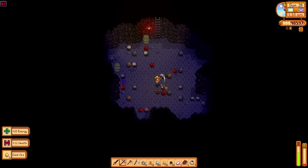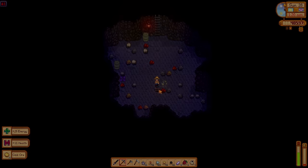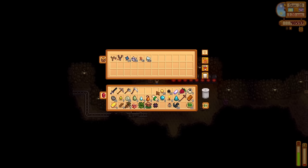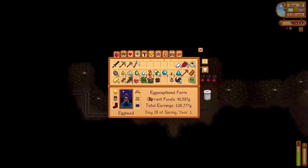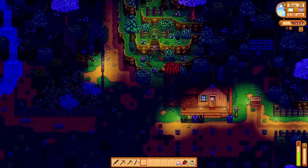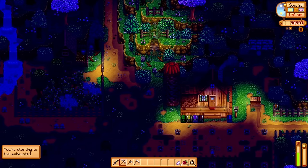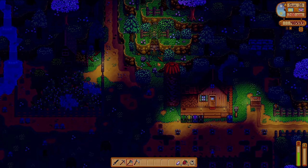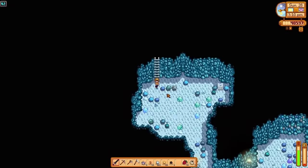And here we are at last — day 28, the final day of spring, and I'll be spending it entirely in the mines farming coal. I managed to pick up a farm warp totem, which teleports you immediately back to the farm. I was trying so hard to get the last batch of gold in, but I use the warp totem and I'm stuck behind a tree with no axe — once our copper axe was ready I resubmitted it straight to Clint to upgrade to steel. I'll play a little bit of footage of me mining while we do a quick recap of what spring year one looked like.